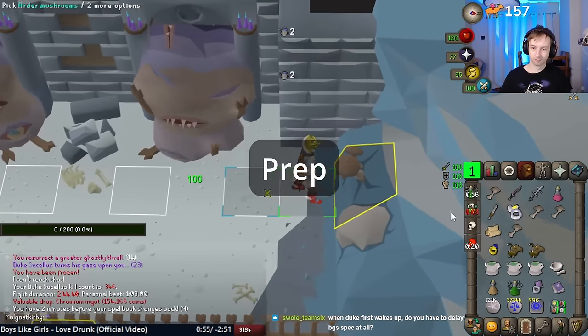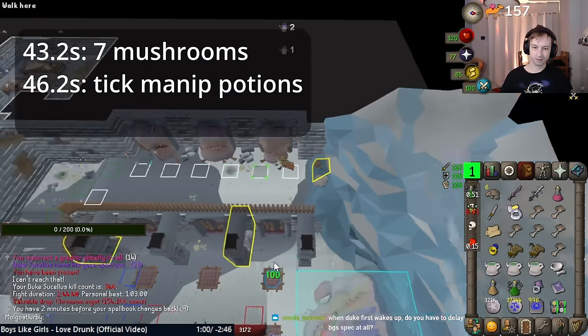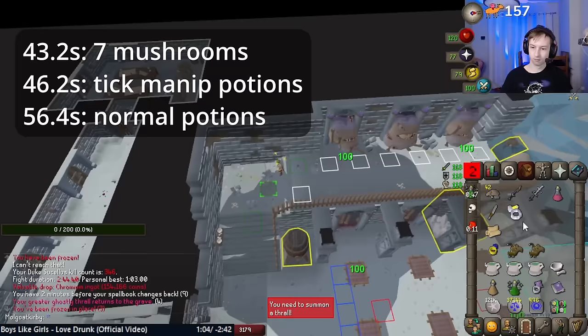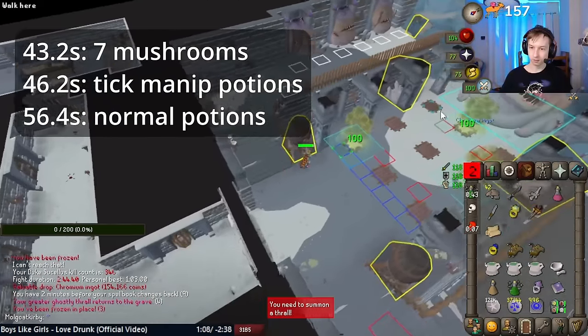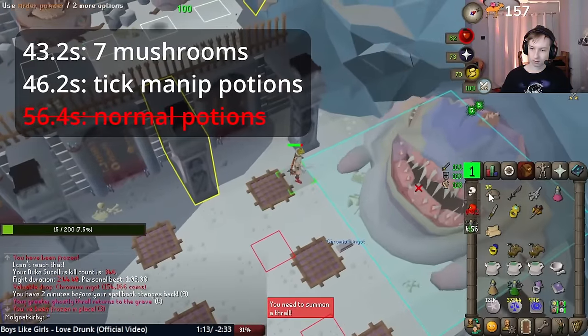Now that gear is settled, let's get on to the method — first, the prep. The prep takes 43.2 seconds with a 7 mushroom method, 46.2 seconds with potion making with tick manipulation, and 56.4 seconds with potion making without tick manipulation. The 56.4 second prep is clearly too slow, but both the 7 mushroom method and tick manipulation potion prep will work fine.